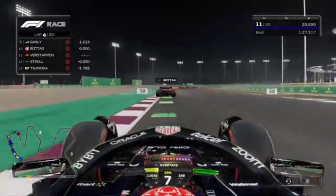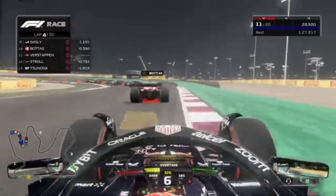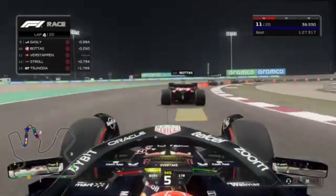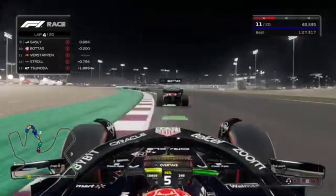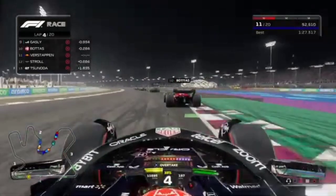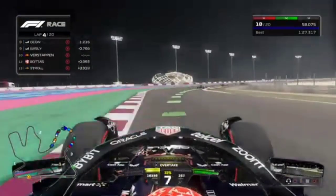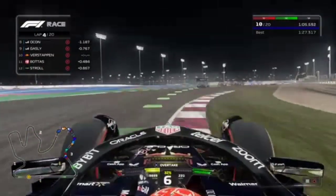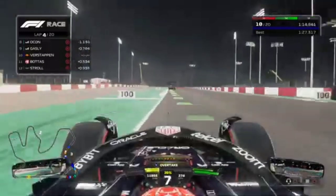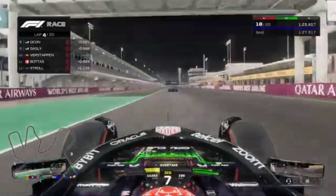Ahead in lap four are Bottas — the Finn — in the Haas. We're really close, pushing him along, and maybe we can pass on the straight. Going a little wide again on that difficult turn. We're gaining on Bottas, who backs out — and we're through! Not where you'd expect an overtake but we got past Bottas. We're inside the points now with the two Alpines ahead.